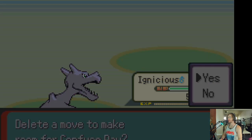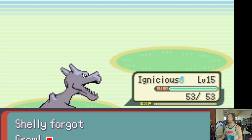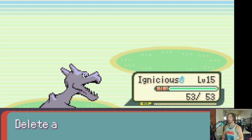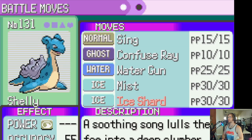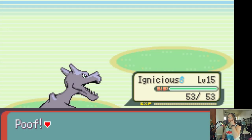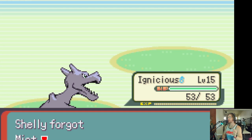Shelly, learn some Confuse Ray. Shelly, learn an Ice Shard. Probably I'm gonna have to get rid of an ice Pokemon later on, so we'll have to make a decision on that.